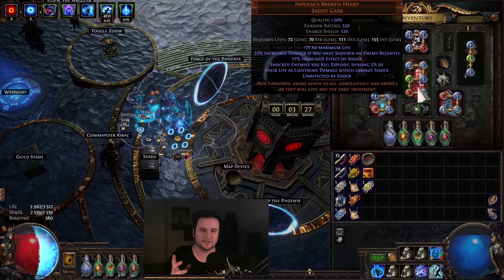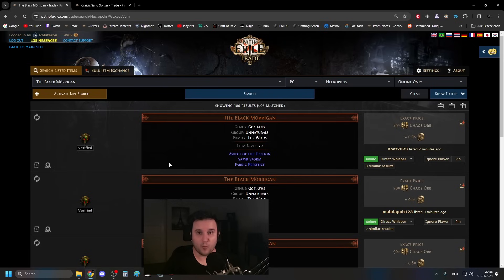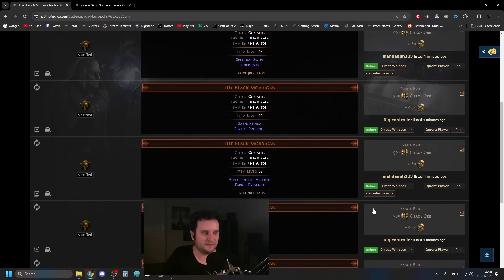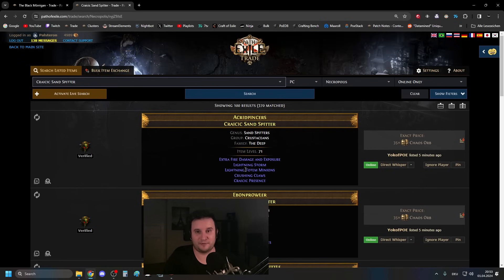I also got a 6-link Impulsas. There is actually a Beast that can 6-link your Body Armor, which is way, way cheaper than actually 6-linking it yourself. What you need is the Black Morrigan — make sure you search for this correctly because it's not a normal O — and a Crykick Sand Spitter. If you have those two in the Bestiary, you can actually 6-link whatever you want, basically, even Uniques. So that is currently like 130-140 Chaos. It will probably go up over time as people figure this out, but it is 100 times cheaper than going for Orb of Fusings or Tainted Orb of Fusings.